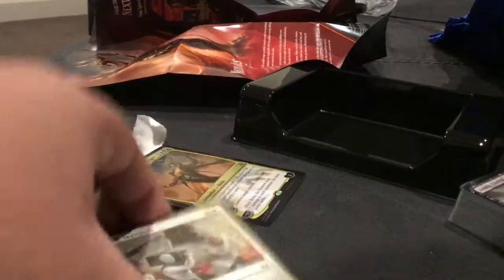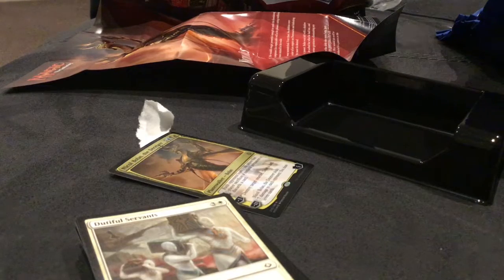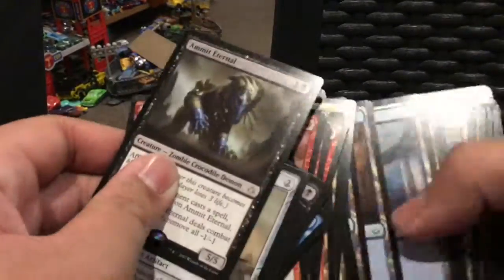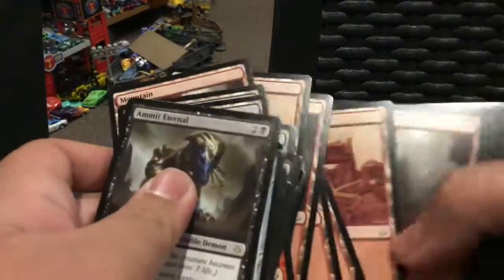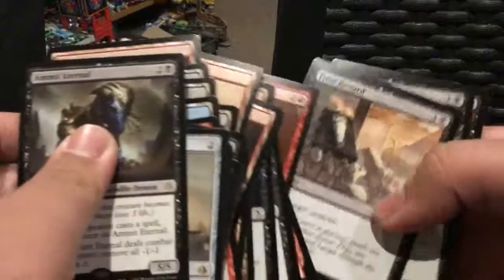Very nice. Now let's open the set. I hope it's not trash. First card — artifact. Got two mana, this epic game land. Land. And got these guys — very nice. Anyways, I'm gonna end the video. Thank you for watching, and yeah, bye!